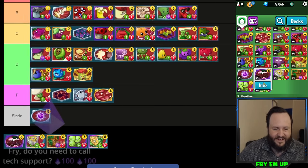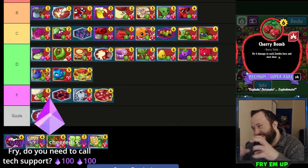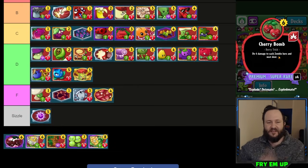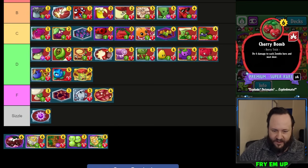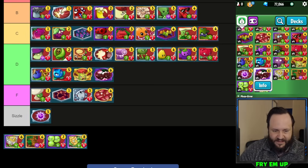Cherry Bomb — very difficult to justify as a six-cost card. It does four damage but the minions have to be close together. If it did four damage in every lane this could actually be decent. Most of the cards they're running on turn five and six have more than four health anyway. D-tier.